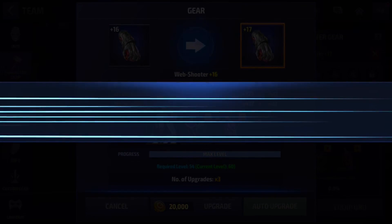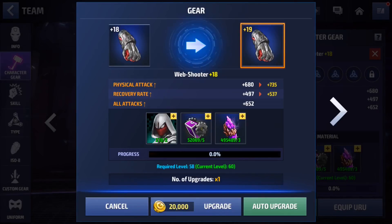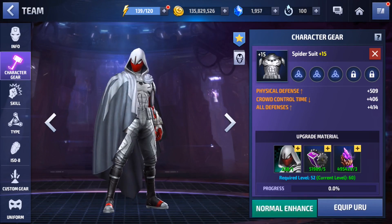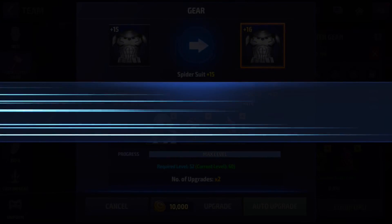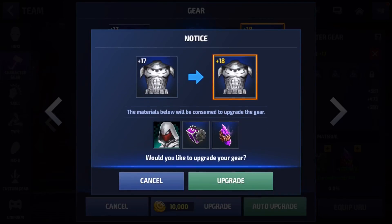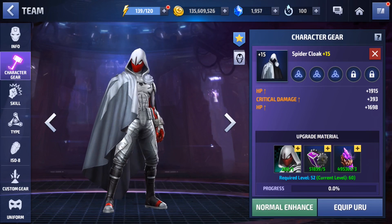Hopefully I didn't jinx myself. If we complete the gears today it means we'll only be spending 2,250 crystals on him, which is still a lot but definitely cheaper than the alternative — a mega rank-up ticket alone is 2,600, so just using that puts you already over 3,000.